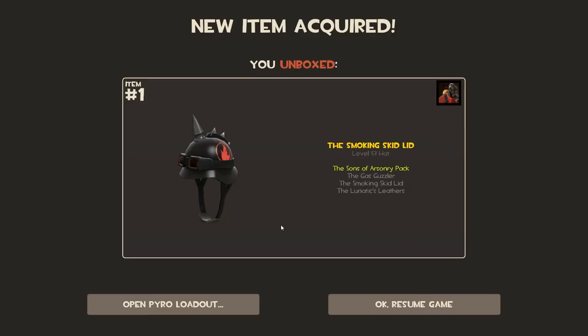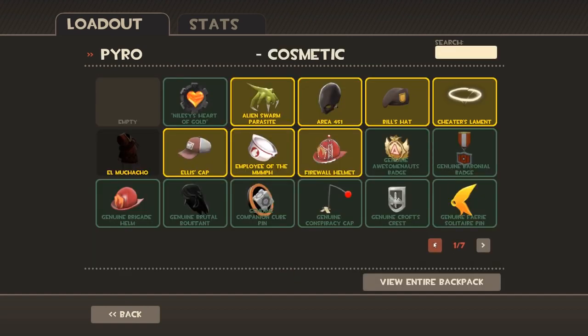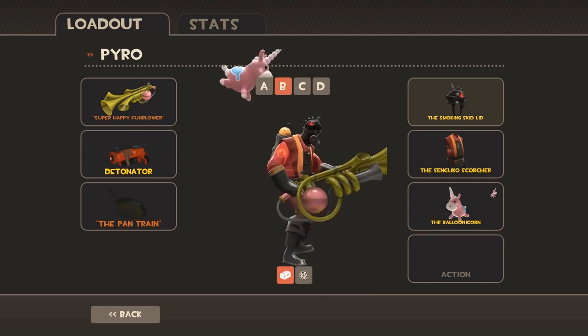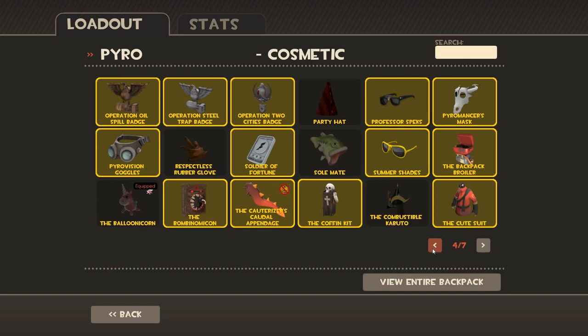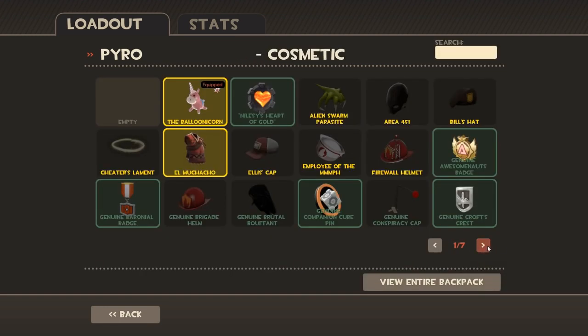There we go — that's for the Pyro and that's for the Sons of Arseny pack, which we already have part of. Where is it? There it is — the Smoking Skid Lid. Pretty cool! And that will go with the backpack for the Pyro — the Gas Guzzler. There's a jacket that goes with that but I don't have it.